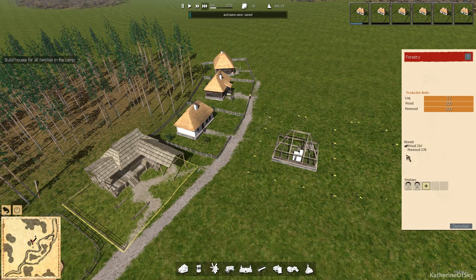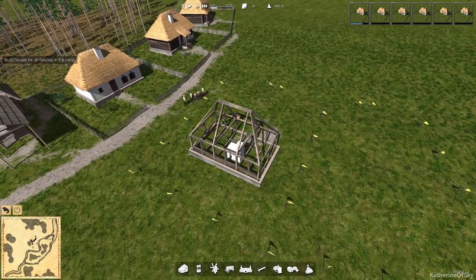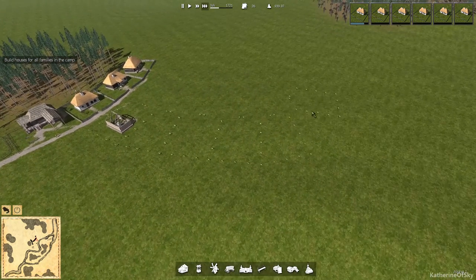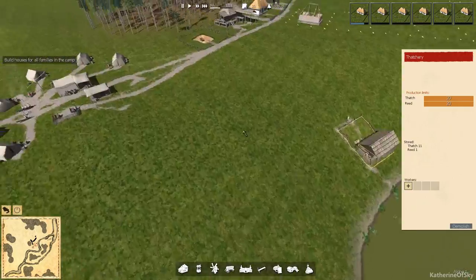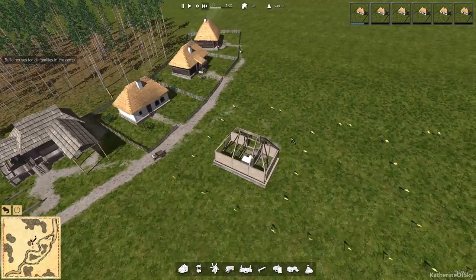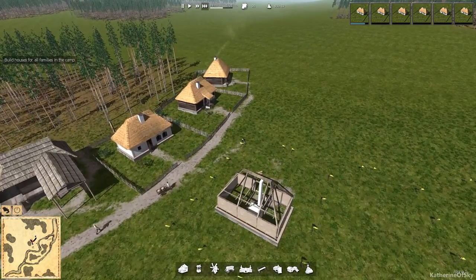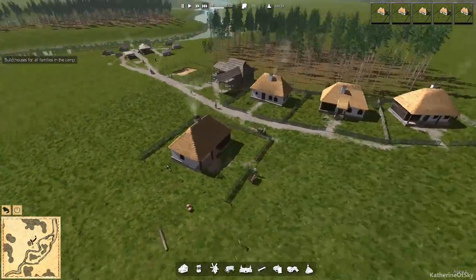We also have a need for firewood — these guys are going to be chopping firewood, and that is super important for wintertime so our people don't freeze. It's July now and we still have a lot of houses to build. We have 20 thatch and need 15, so I think we can reassign the thatch worker. I know it sounds strange to rush building all the houses, but this is absolutely necessary in the very first year. Once we get to food production the game becomes much more relaxing and fun.